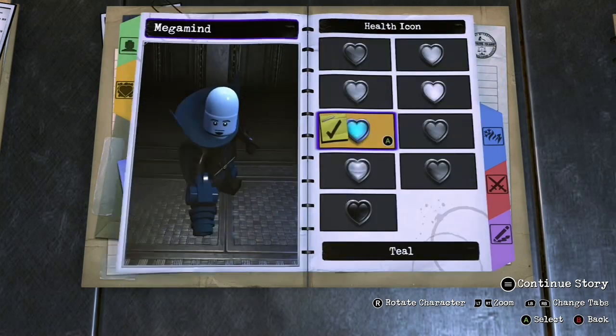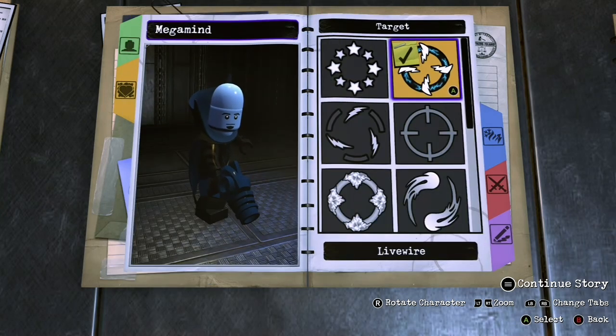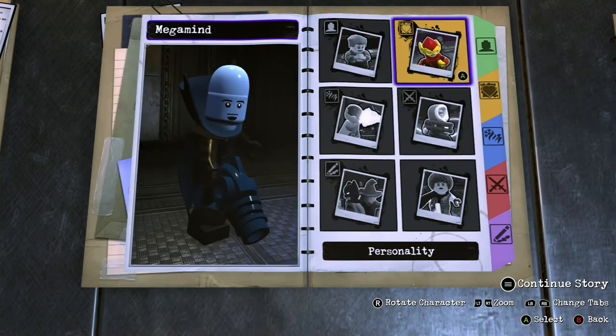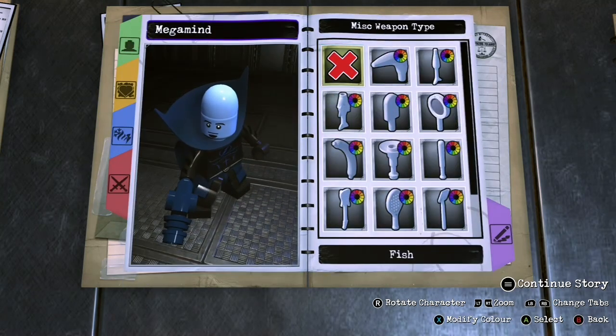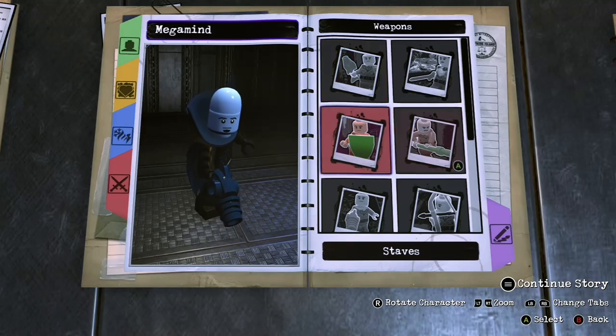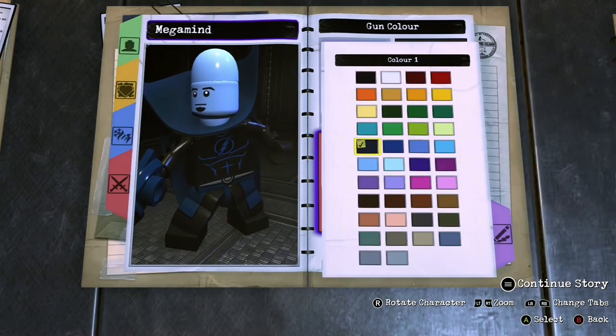Health type is going to be standard and the color you can do blue or black — it's up to you really. I found this cool Live Wire target symbol thing, so that's what we're going to go with. For weapons, let's go to guns and give him the ray gun and make it dark blue.